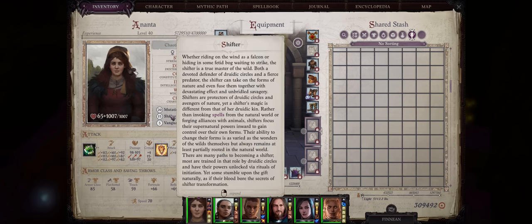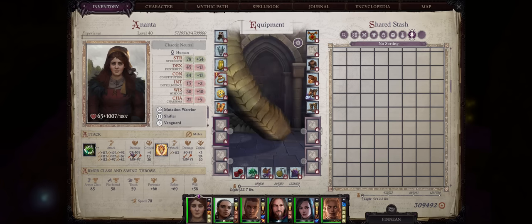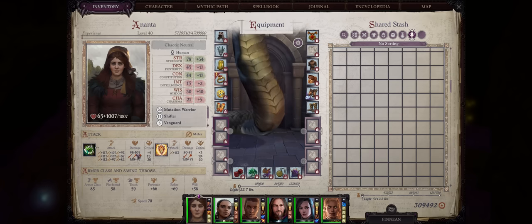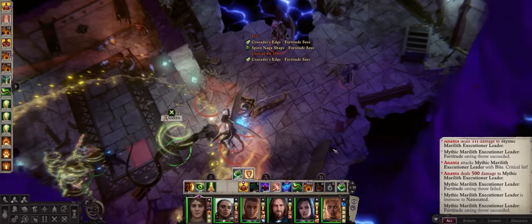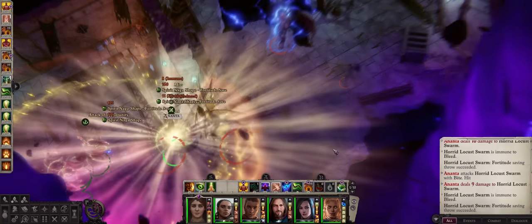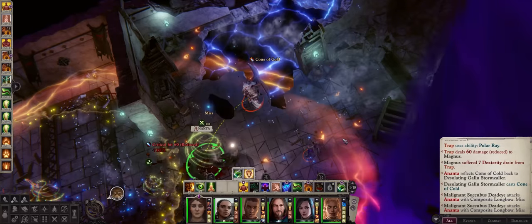Nowadays, however, because of the new Shifter class, we can truly increase the power of our Naga shape to the max by overcoming its main weakness: a low number of attacks per round. With the Shifter's Fury ability, as a Legend you can get even higher than 9 attacks, but besides that, around 4 to 5 — just like any other character — with great damage, even good armor class too. So without further ado, let us get into our Naga Form Shifter build.